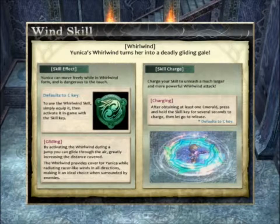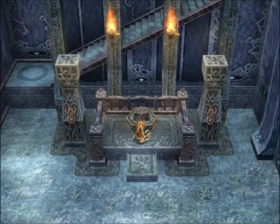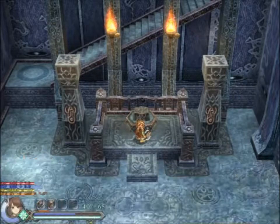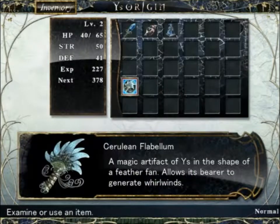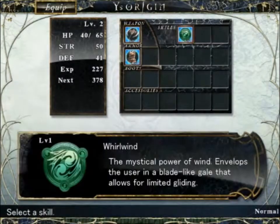Oh, and you can already charge it? No, I have to obtain an emerald, just like in the other game. The reason for us to have mana is validated. I have to equip it somewhere? Oh no, it's already equipped here.